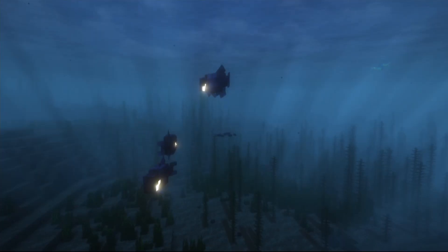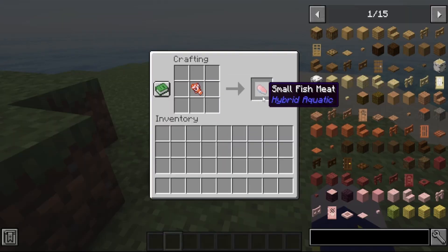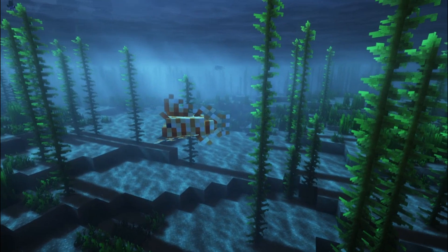The first category of fish is the small fish. These fish when killed will drop themselves, and when you put them in a crafting table it will give you small fish meat. Small fish meat when raw will give one hunger bar and when cooked will give two.